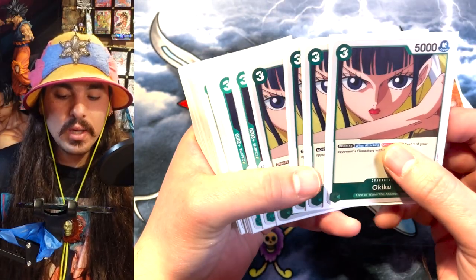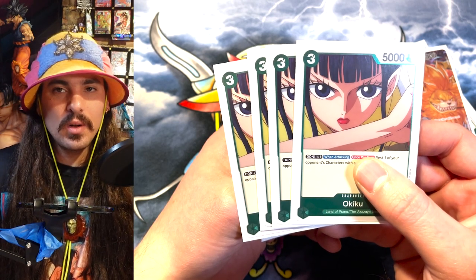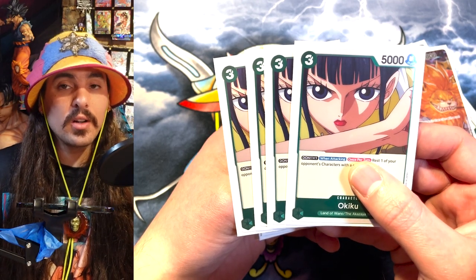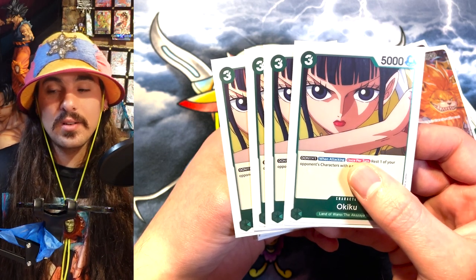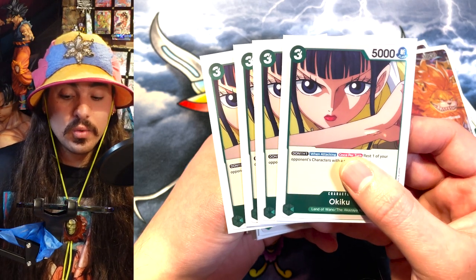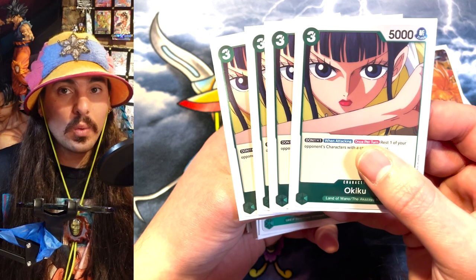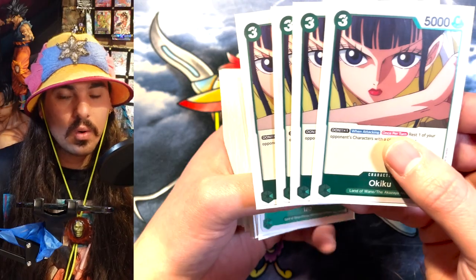In this deck, you play four Okiku. Okiku is amazing — best card in OP01, her and Robin. There's just so much value in these cards. Don X1, when you swing with her, she rests one of your opponent's character cards five costs or less. You can rest big blockers, little blockers, character cards they just played — you can just deal with their board really effectively. She also plays for free off Kinemon, and she stands up off Kinemon, but it's once per turn to rest the card. So if you are swinging with her twice in a turn — which is possible in this deck — you can only rest one card. Don't cheat; play by the rules.